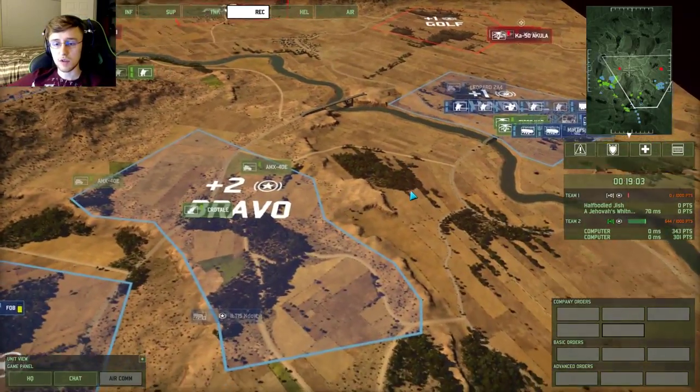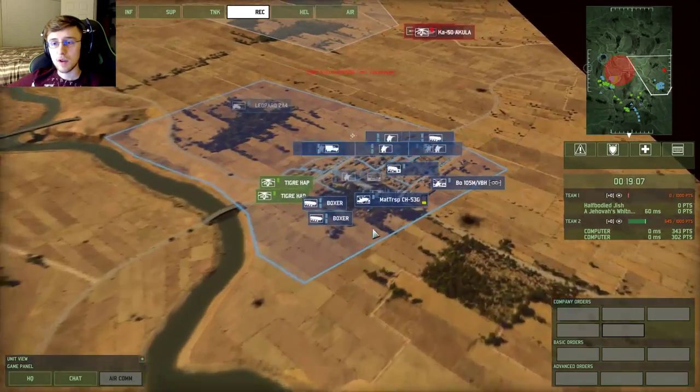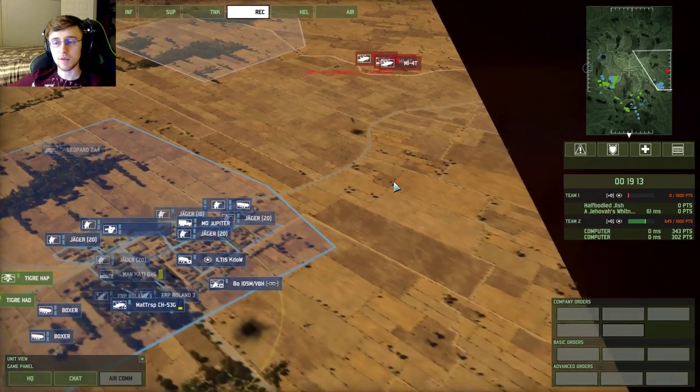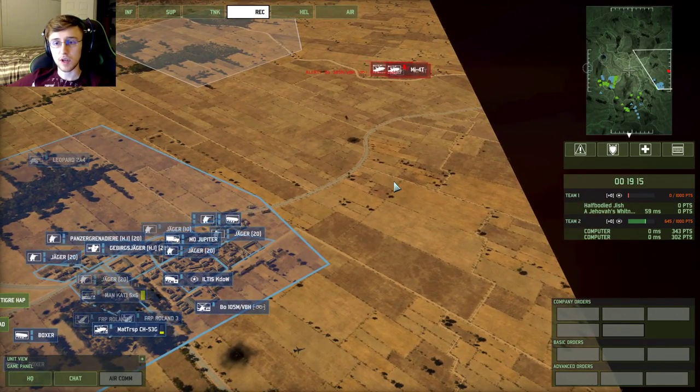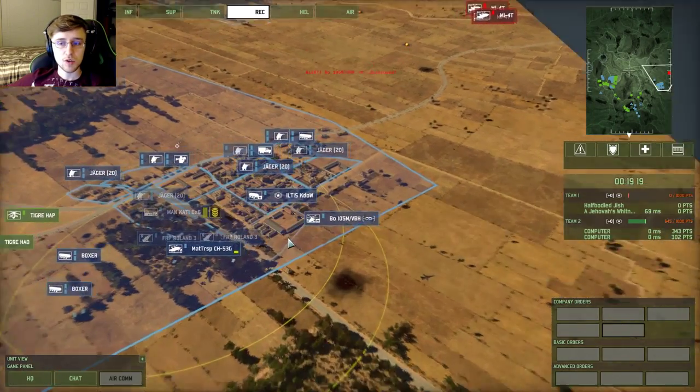Hit that target I marked on the right with your artillery. I'll get the one on the left — there's two things in the far left. You get the one on the right, I'll get the one on the edge of the map.